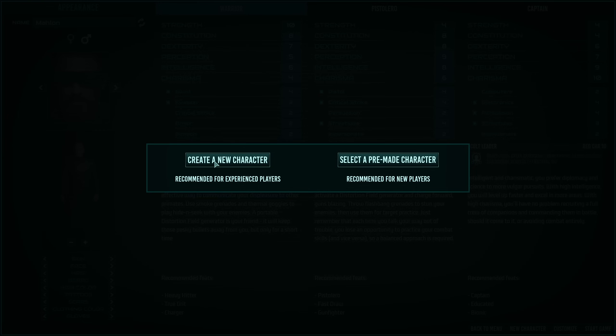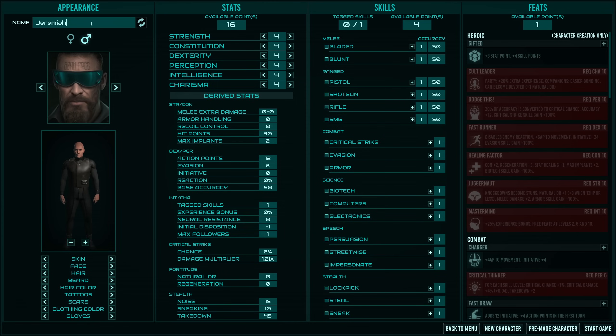Let's create a new character. Of course — recommended for new players is a pre-made character, but who does that? Nobody does that. Barnabas is a good name — I like Barnabas. But we'll worry about our name in a little bit. We only have one feat at the start.